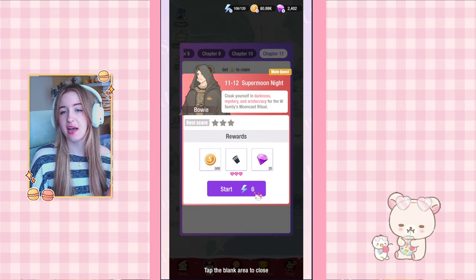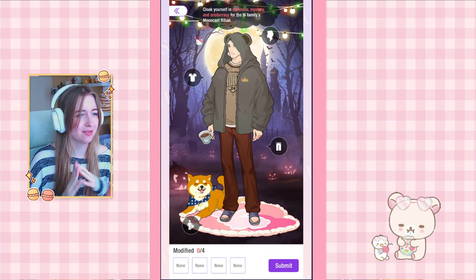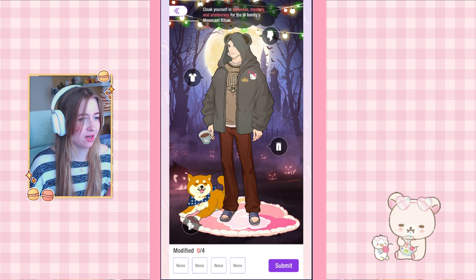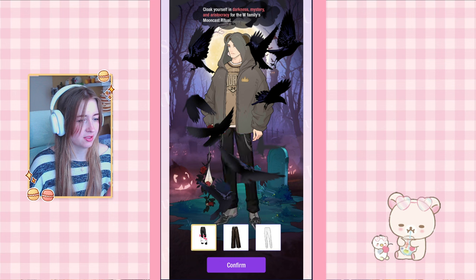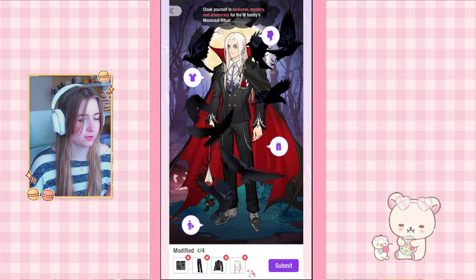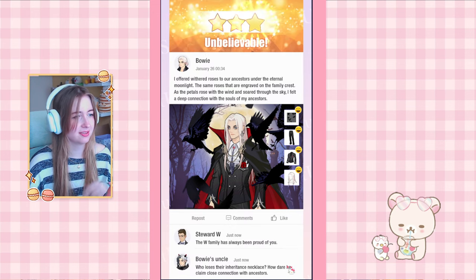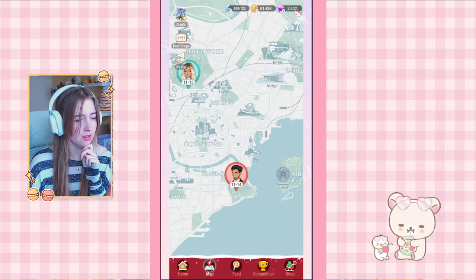11-12: Cloak Yourself for the W Family's Moon Ritual. We have to change all items. For the background I go with the graveyard scene, then the Dracula pants, and the first hair option. That is correct! We got a bracelet as a reward — I wish there were more dresses.